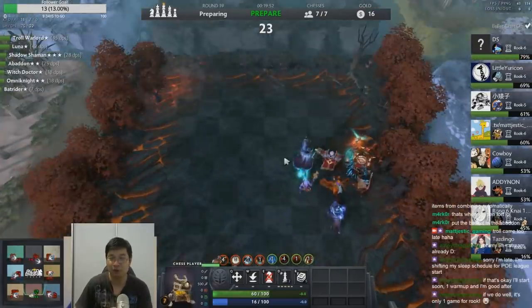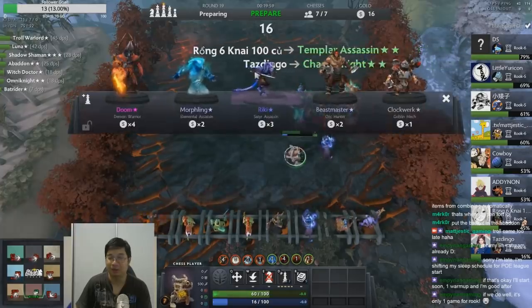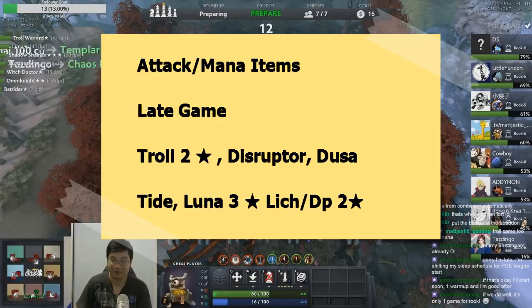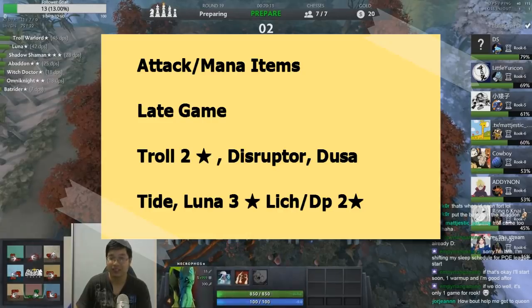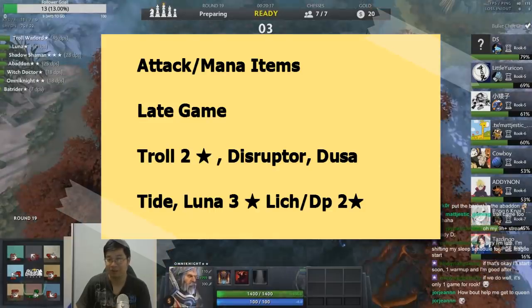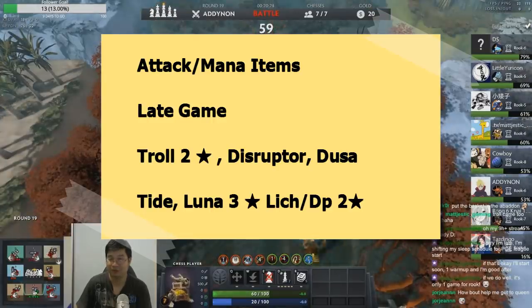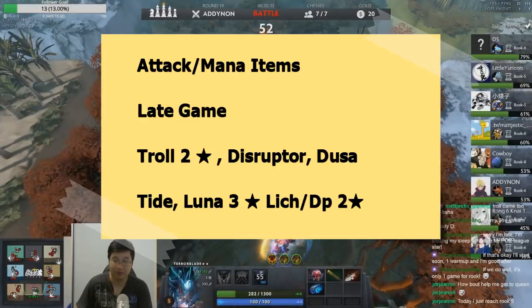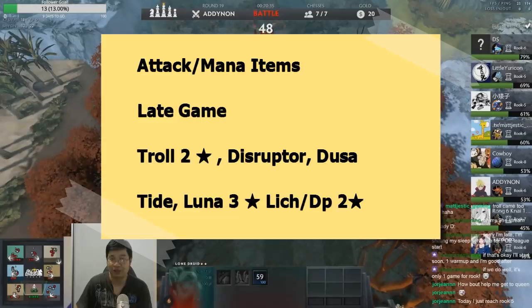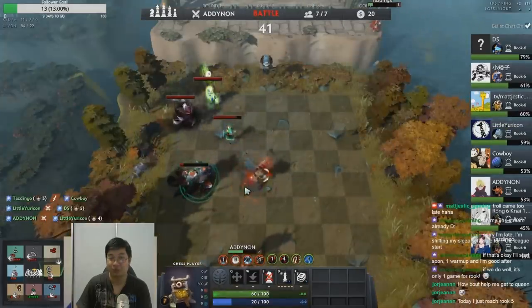For late game items: Chors appears so often in knight lineups that we'll treat him as part of knights half the time. A 2-star Chors will enjoy Maelstrom — compare this with 2-star Luna; if you have 3-star Luna, stack Maelstroms on her instead. Disruptor can work in knight lineups with Chors. Medusa will enjoy most mana regeneration items in the knight lineup, because she needs to cast early so knights don't get controlled. You can also give items to Lich, Death Prophet, and Techies, as units with big casts are highly favorable for knights.